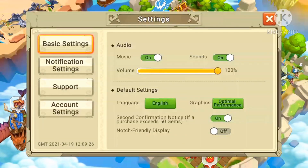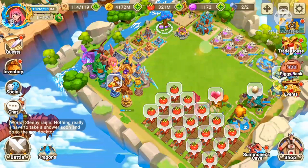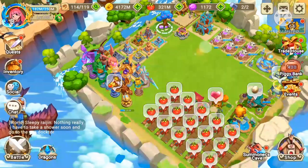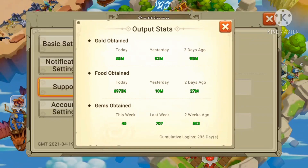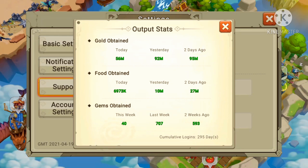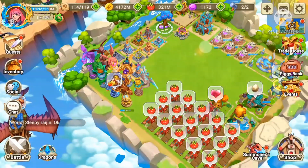As you can see, I am not pay-to-win — I only buy the season pass. Looking at my output stats, two weeks ago I got 593 gems, last week I got 707 gems. This week, because it's a new week, I got only 40 so far, but this will change after the end of this week.